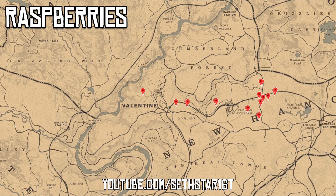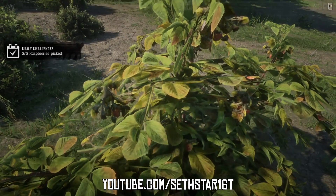Number 6: Raspberries picked. Marked on the map by the red pinpoints, you can pick these up as you're driving that wagon or hunting for pheasant.